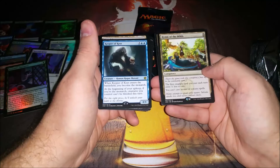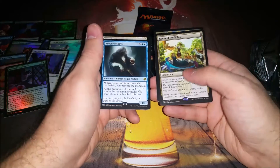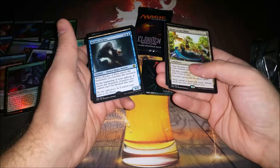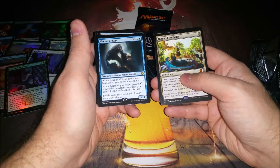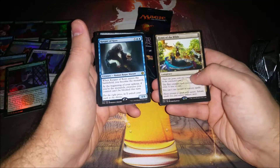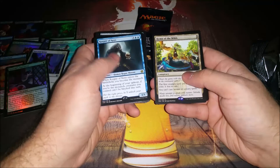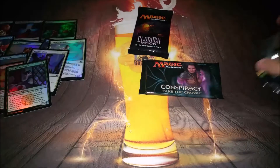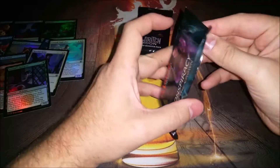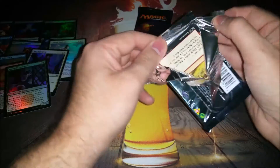But Keeper of the Keys is good too because you become the Monarch. It's a 4/4 for five in blue, which is just crazy. And during your upkeep, if you're the Monarch, creatures you control can't be blocked. That's actually pretty tough. If it's pack one, pick one, I probably take Rishkar just because you can draft around it — get all creatures and they're all cheaper. But if it's not pack one and I'm in anything that can play blue, I'm probably going with Keeper of the Keys. Interesting. Haven't talked to the guys I play EDH with about whether they want to put Monarch stuff in there as part of EDH. Plus you do get to play the Crown if you have one.